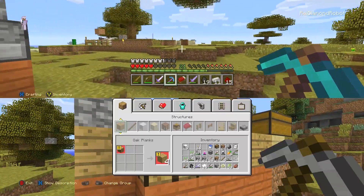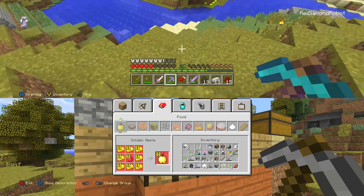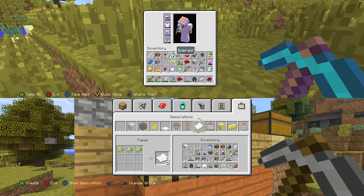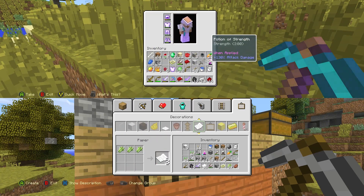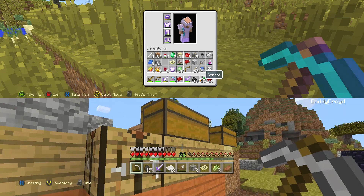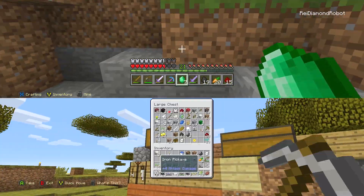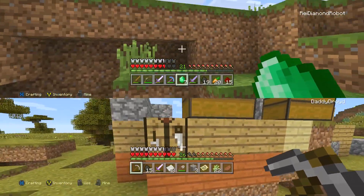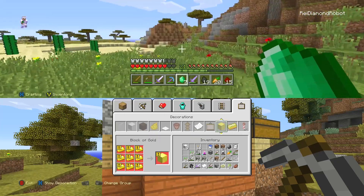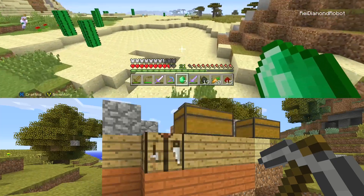You need 18 emeralds to get a diamond chest plate, and eight iron. Did you find the iron? I only got 11 iron. Well that's more than eight, yeah. I think I've got about as much paper as I can - maybe I can get three emeralds from the paper. I'm halfway to the village already.